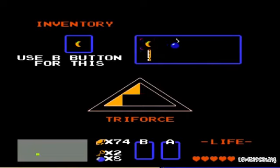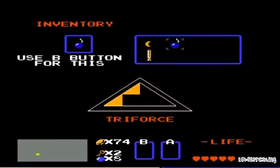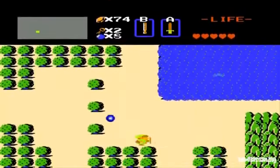Let me consult my map. It is dark, so it is very hard to see. The white sword is in the same place — how about that? It's still 250 rupees. So let's go grab our white sword, and along the way grab some rupees.